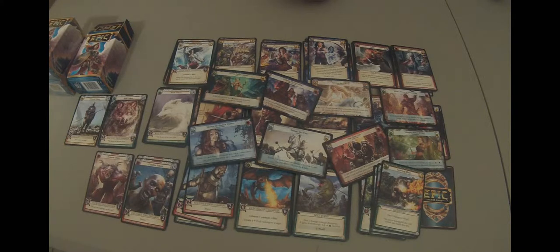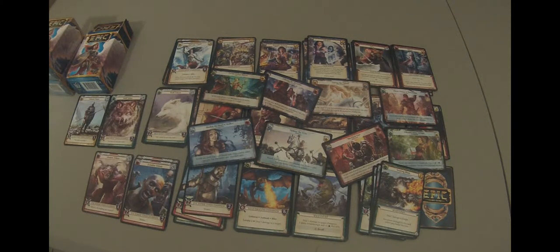They also put in these demigod cards, which is interesting. It looks like there are a few different ones of them — four green, three blue, a yellow, and one that's green and red. They're mixtures.